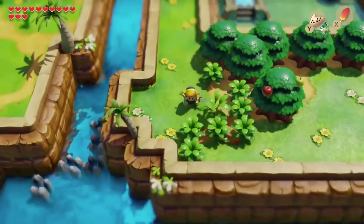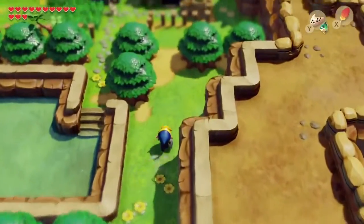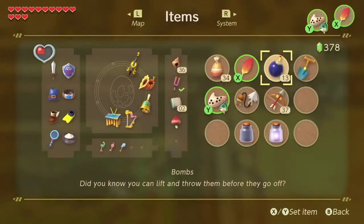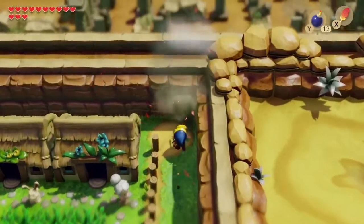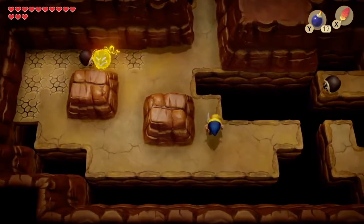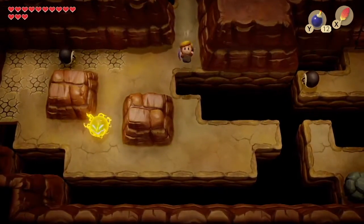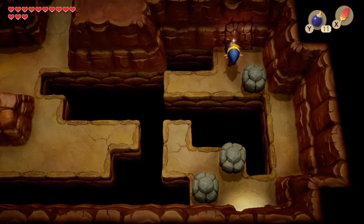We have more pieces of heart to find, more secret seashells to collect, and an interesting tease of a potentially invisible character by the shores. First we're going to go into this cave entrance we've seen a few times but never entered because we couldn't do everything. There's an upper path, a right path, and a left path — we need to go the right path first.